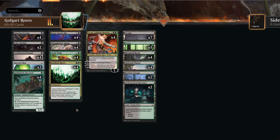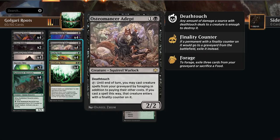Hello and welcome to another Standard video. Today we are revisiting the Black-Green Insidious Roots deck, which got a very important upgrade in Bloomborough with the Osteomancer Adapt — a two-mana 2/2 Squirrel Warlock with Deathtouch. It can tap saying until end of turn we may cast creature spells from our graveyard by foraging, in addition to paying their other costs. Foraging means we have to either sacrifice a Food or exile three cards from a graveyard. Once a creature is cast this way it enters the battlefield with a finality counter, so once destroyed it's exiled for good.